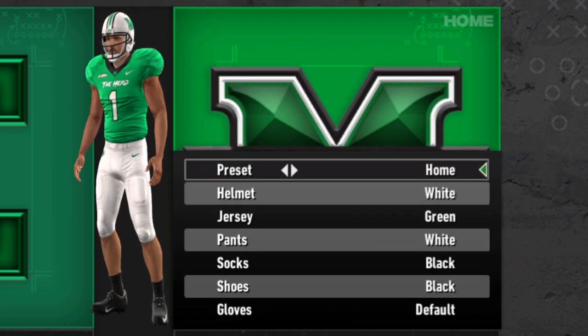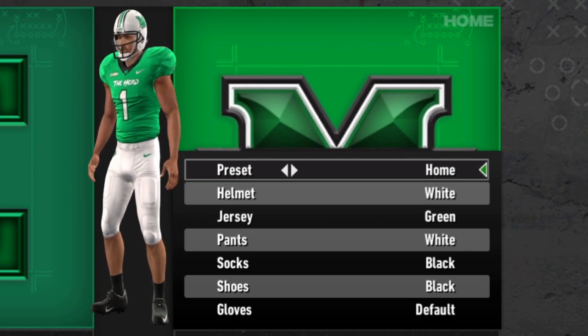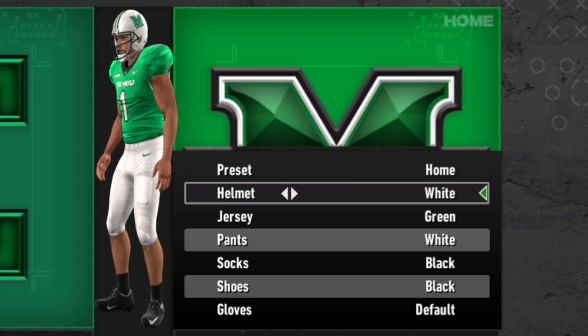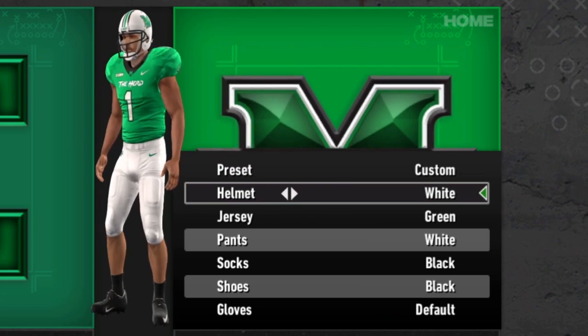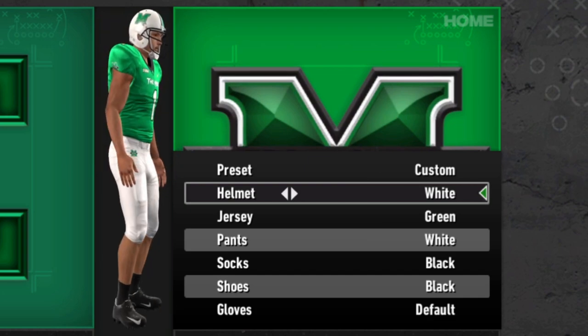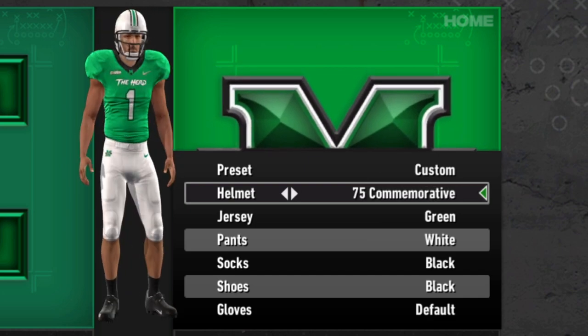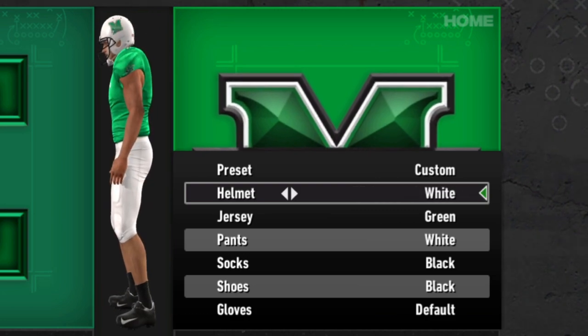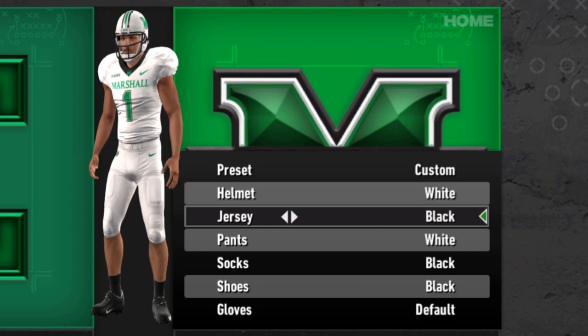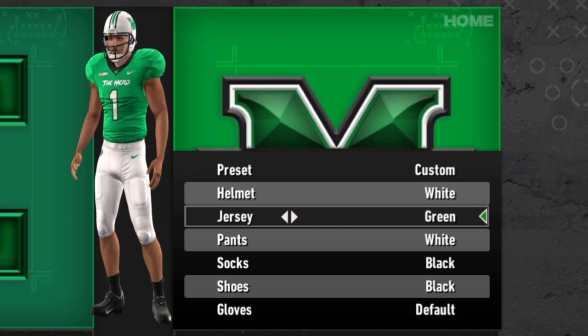Marshall is up next — the Thundering Herd. They've always had simple uniforms, and no exception today. Not a whole lot going on with these guys. For the helmet, they've just got the white one, their standard helmet, but they also have a throwback 75th commemorative one. Jersey-wise, it's green, white, and black.